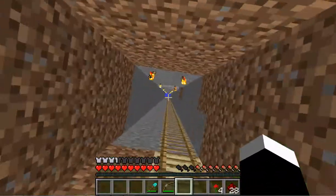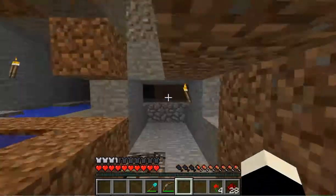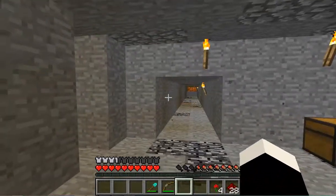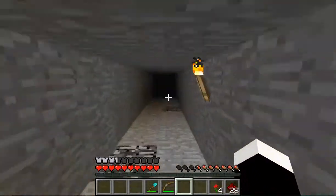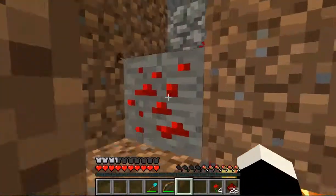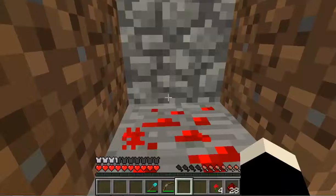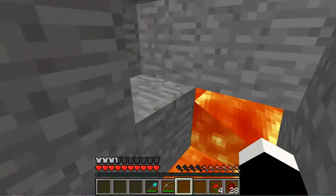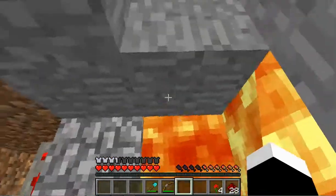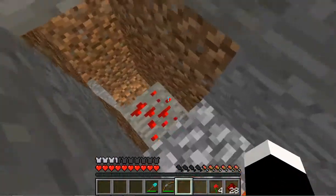What happened was, I was mining here — actually it was over here. How I usually find diamonds is whenever I find lava, I dig around it because there's usually caves and stuff. So I was mining here and I thought this was a full block, so I was gonna step on it and start mining this way and mine up, but then I fell right in.